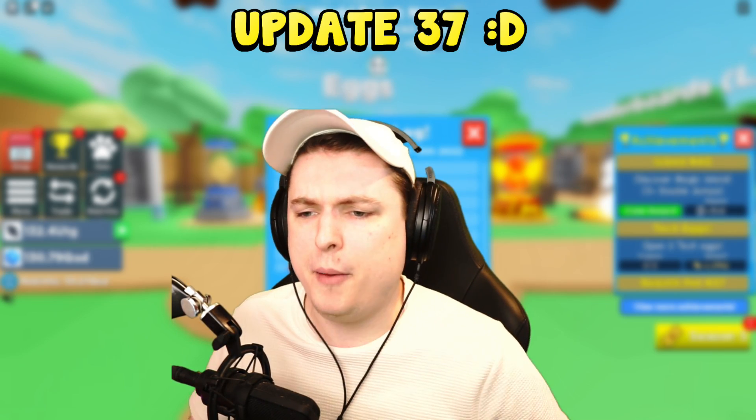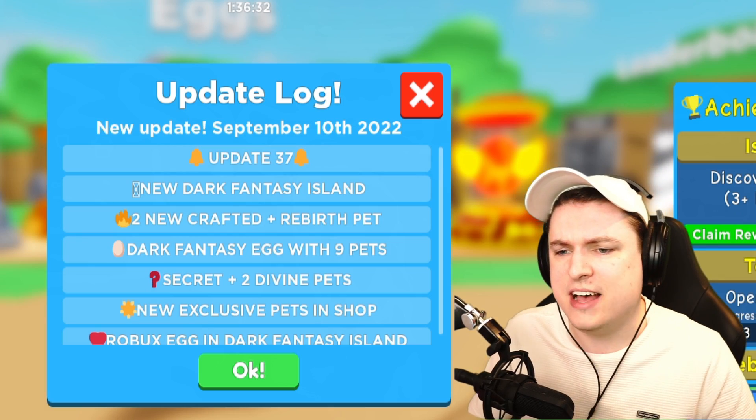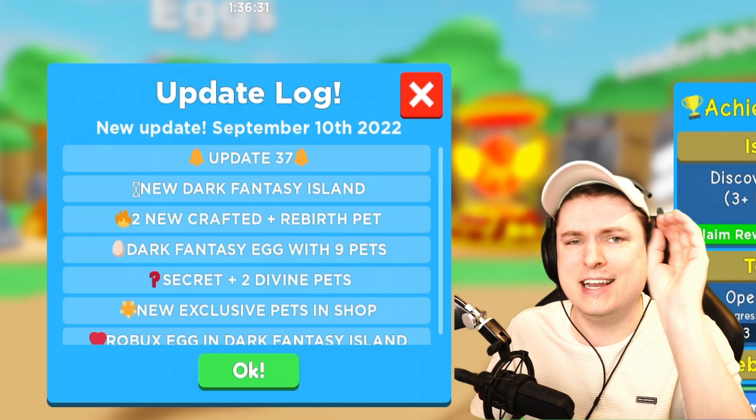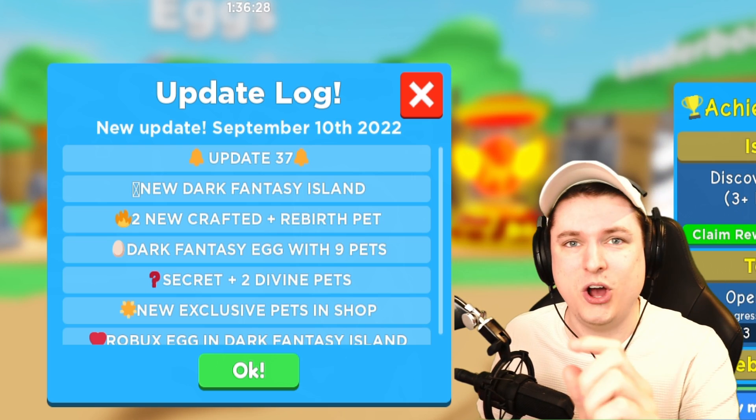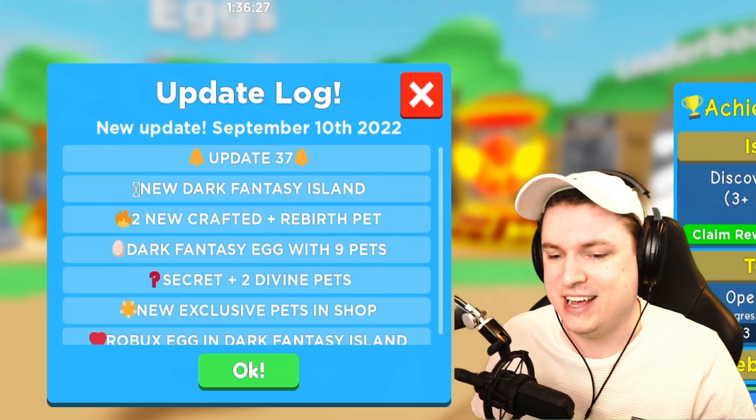Another Saturday, another update. Today, Update 37 — the new Dark Fantasy Island is here. And the admins have told me there is a hidden secret code somewhere on the island. Let's check it out.